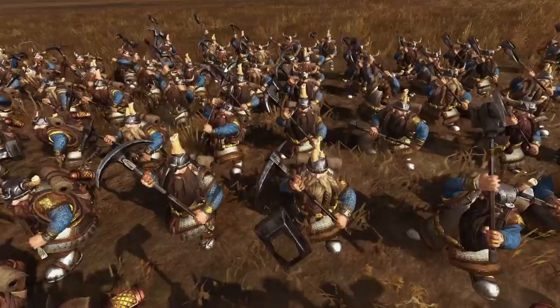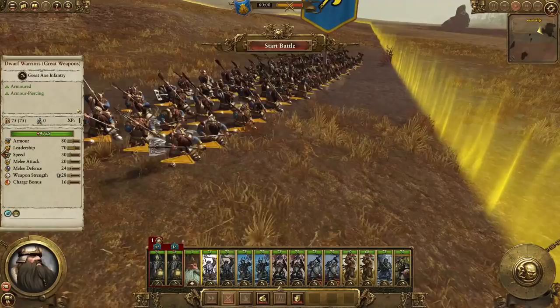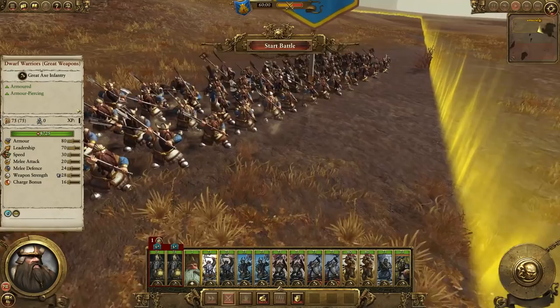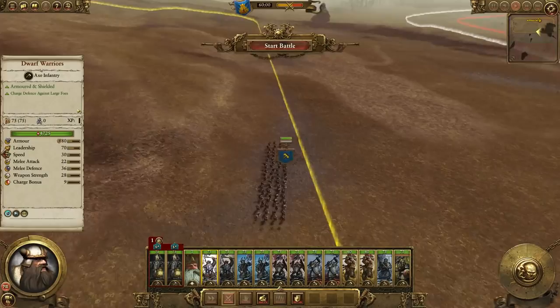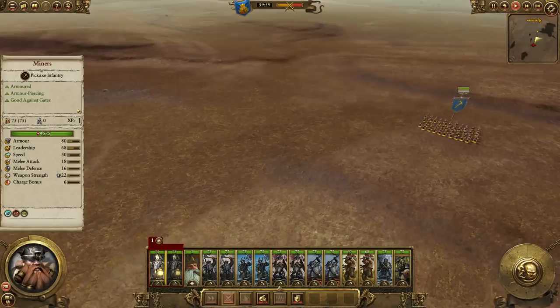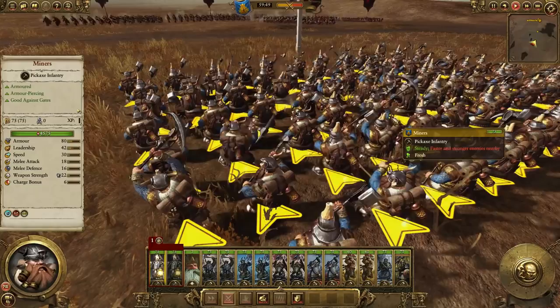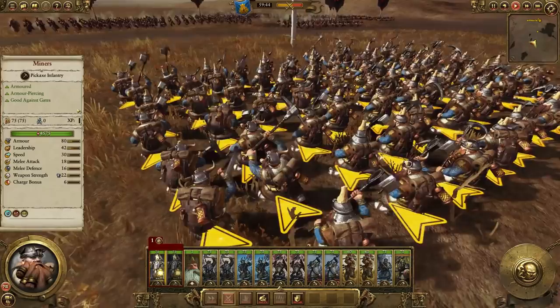Let's take a look at the Dwarf Miners. They've all got pickaxes, and the candles on top of some of their heads are a nice touch. Dwarf Miners are special because they get vanguard deployment. Unlike Dwarf Warriors who have to deploy within the yellow starting area, the Miners can deploy outside of it, so you can get stuck into the battle very early. But don't be too bold, because the Miners are actually relatively weak for melee troops — best used for scouting out for your artillery or trying to set up an ambush.